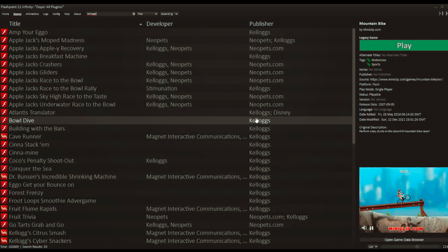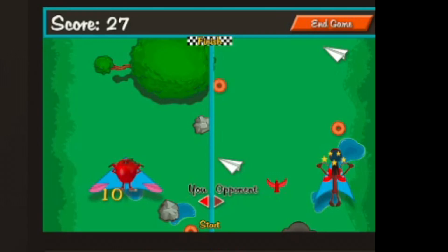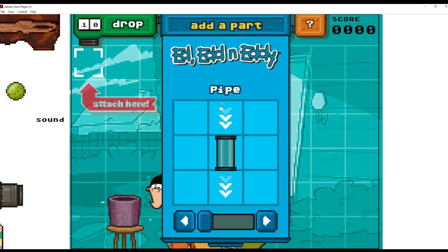Let's try something more obscure — let's do Kellogg's. We got a bunch of Kellogg's games, and even some Neopets ones. Let's get more specific — Applejack's cereal. They've got a ton of Applejack's games. This Applejack's breakfast machine game is the same engine as the Ed, Edd and Eddy Jawbreaker game!